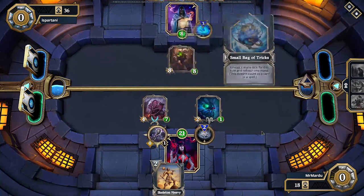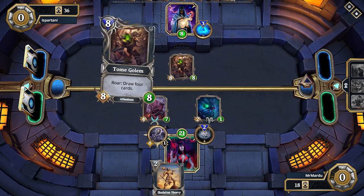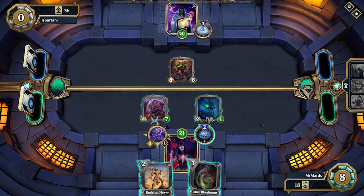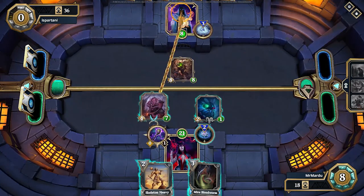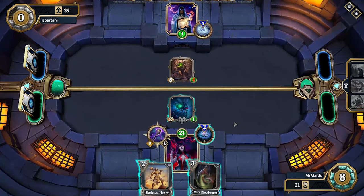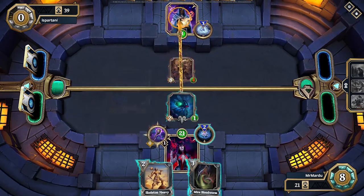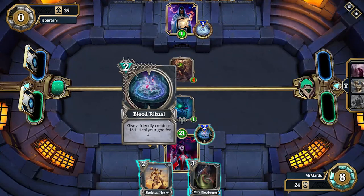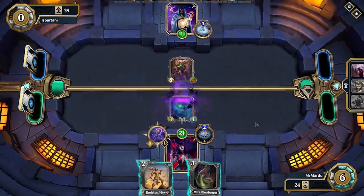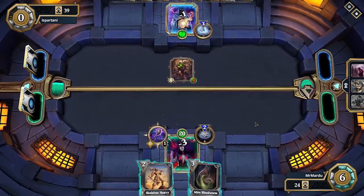Even a board wipe would be okay here. They play Tome Golem and draw another four cards, so they do have some options. But they're done — we go in for the damage, send in our attackers, and as the finisher we Blood Ritual our own Bomb Fly to kill it and bolt the opponent. Nice game.